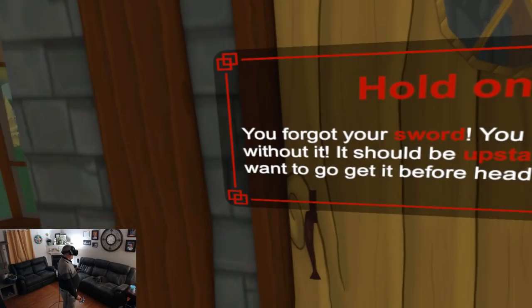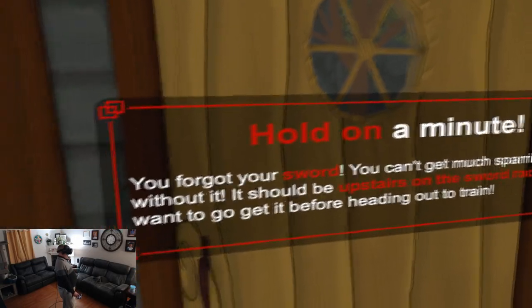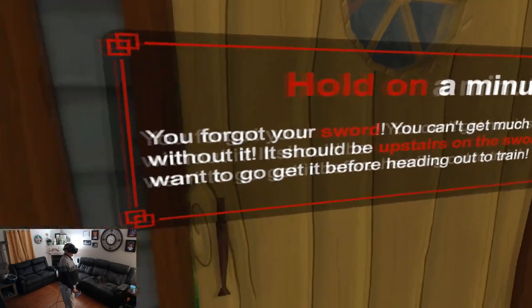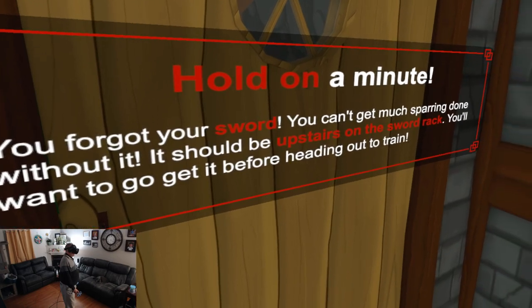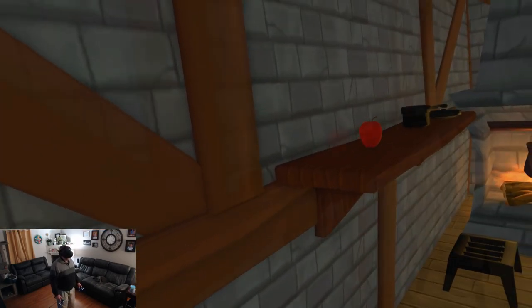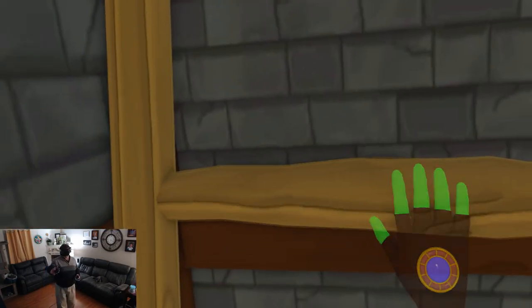Alright, let's go ahead and walk over to the door here. [NPC]: Hold on a minute. You forgot your sword. You can't get much spawning done without it. It should be upstairs on the sword rack. You'll want to go get it before heading out to train. Okay, well, I will do that. The voice acting is a little cringy, but eh.